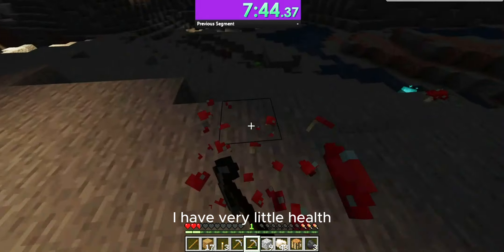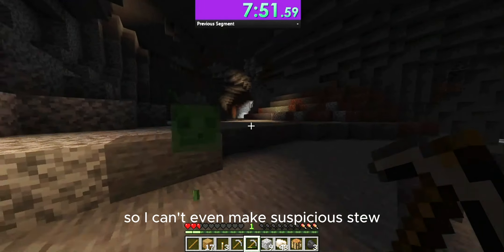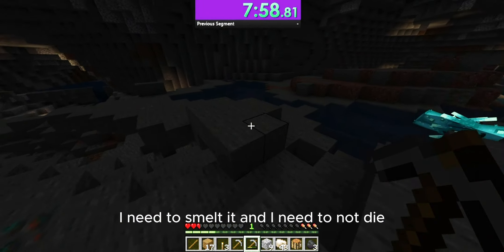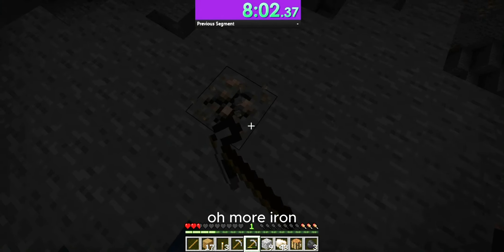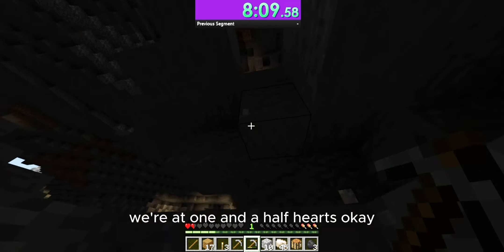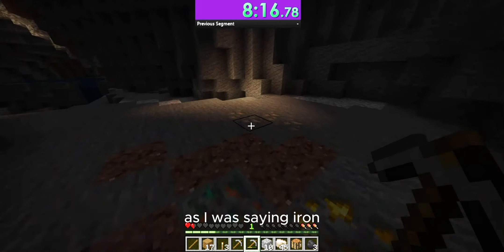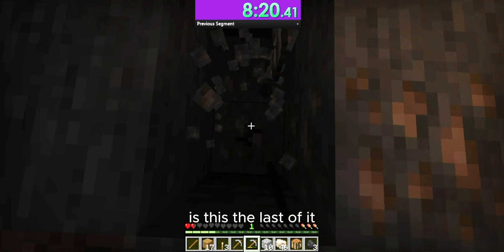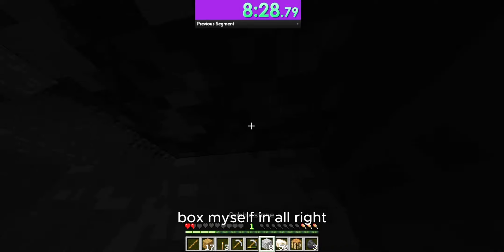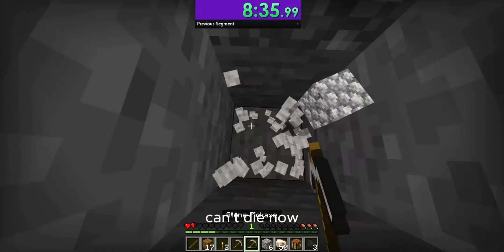The problem is I have very little health, and although there are a lot of red mushrooms around, there aren't any brown mushrooms, so I can't even make suspicious stew. I just need to find the rest of the iron, smelt it, and not die. More iron — that would be pretty — ow. We're at one and a half hearts. Now we're going to have to be super careful. This is probably the last of it. Iron. Very good. Box myself in. It's time to get smelting. I don't know if I have enough fuel, but I guess we'll see.